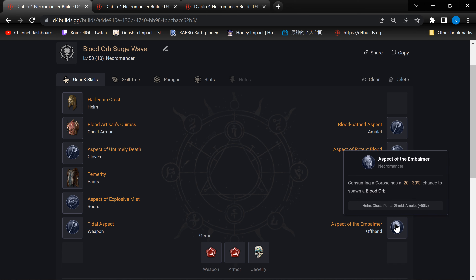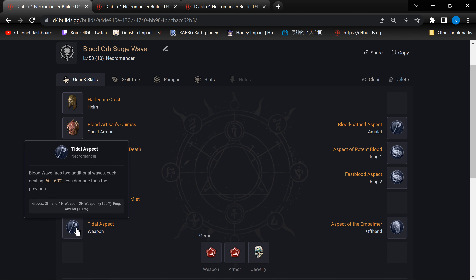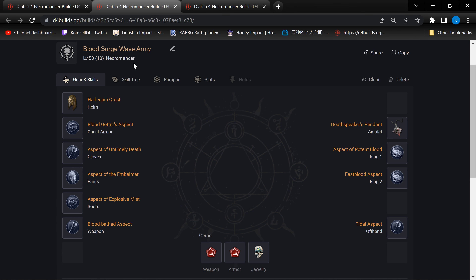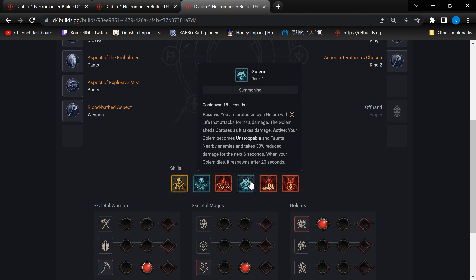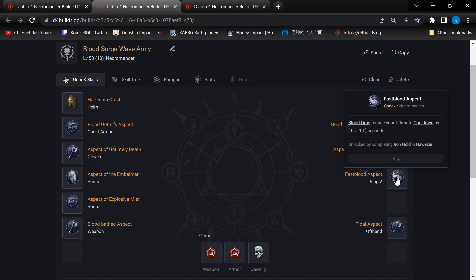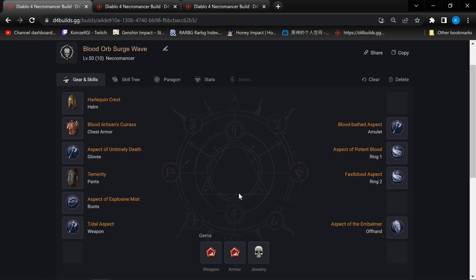We are actually using a one-hand weapon here, but instead of using a codex, we are actually using a shield. Because we are a solo build with no minions, I want to have a shield as a good defensive option for blocking damage. Besides, shields in Diablo 4 give you 80% of your main weapon's base damage, which is quite crazy if you think about it. So you pretty much don't really suffer from any damage loss when you go from two-hand to one-hand weapon. Once you have Blood Wave, you always have to do a one-hand weapon, because you need more aspects — Blood Wave alone requires the Fast Blood aspect as well as the Tidal aspect for the full synergy.